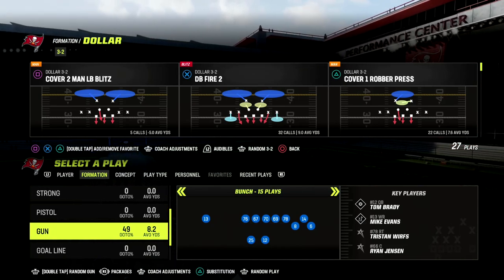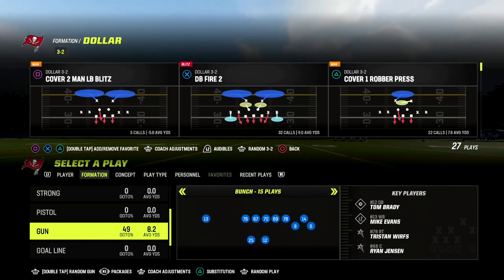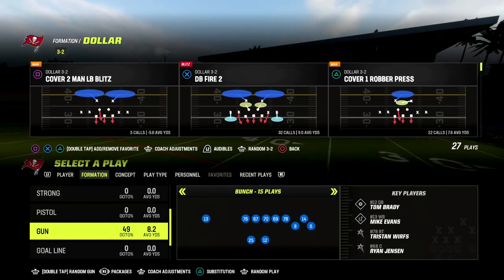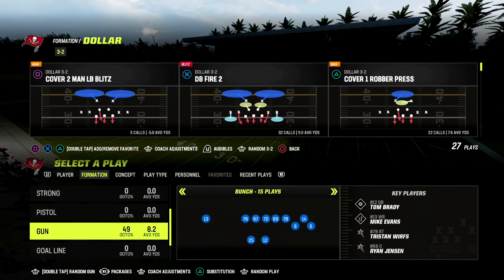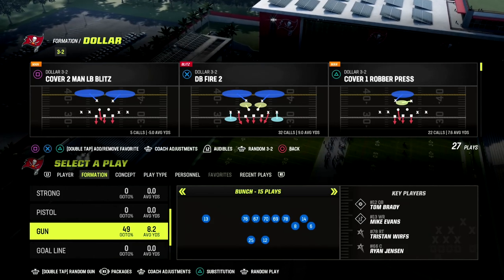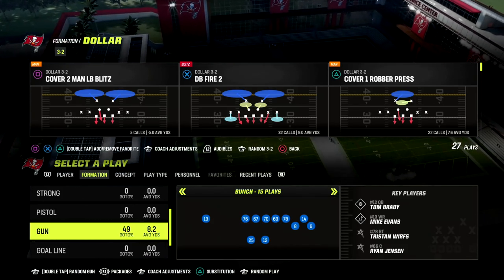We're going to be talking about my brand new Washington offensive e-book in this video. We go over several formations in the Washington playbook, including the gun bunch, the gun tight, the gun bunch open tight end, as well as what I believe to be one of the best red zone money plays in the game.